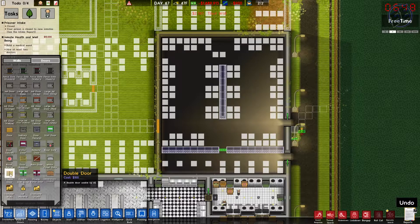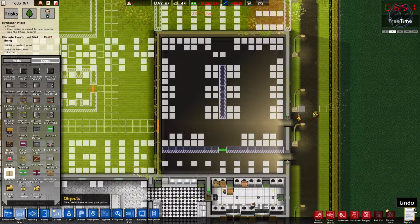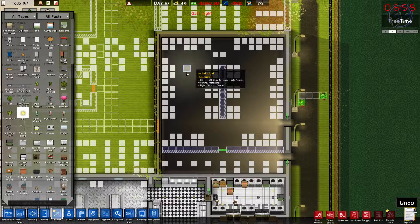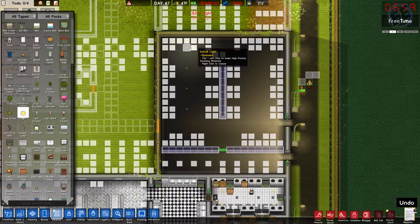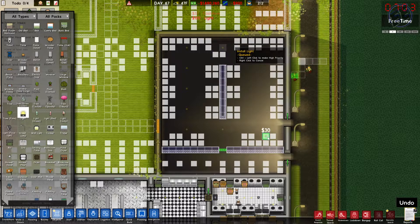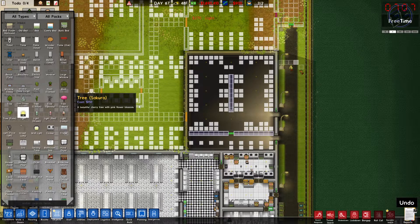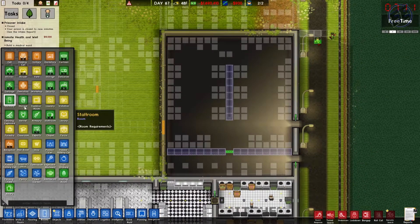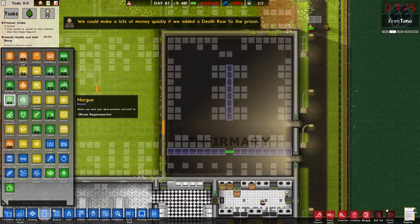We're going to go double doors like so. Then into objects — lights — placing lights across the infirmary and morgue area. Medical beds are not highlighted because I haven't zoned this as an infirmary yet — that would be why. And then the morgue comes there.